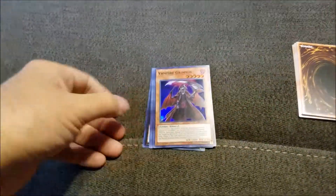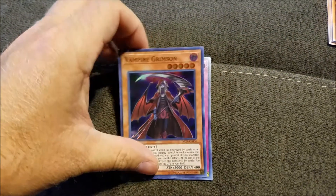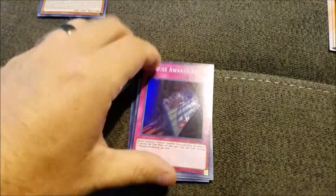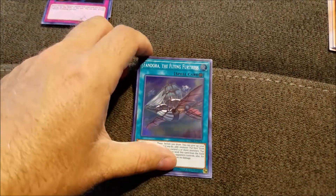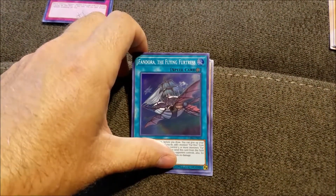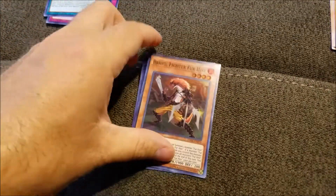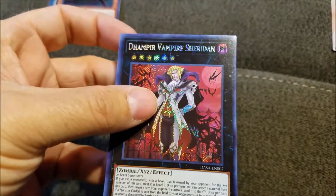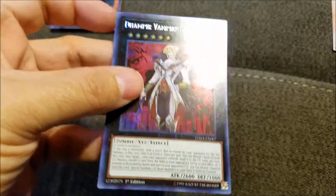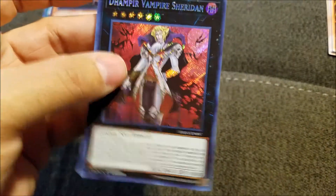Turn this over and see what we've got. Alright — Vampire Grimson, Vampire Awakening, Fandor the Flying Fortress, Bravo Fighter for Hire, Dampere Vampire Sheridan — Secret Rare, Dampere Vampire.